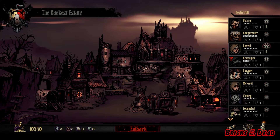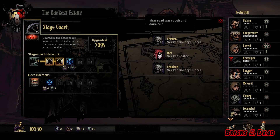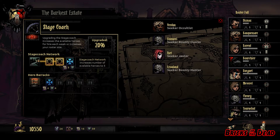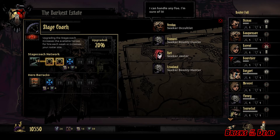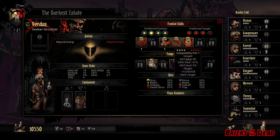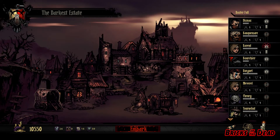Down here is the stagecoach, and this is where new heroes come in. The stagecoach driver brings people in, and just like with the campsite, we can upgrade the stagecoach to bring more people in every time, or upgrade our barracks to hold more heroes in reserve. Trust me, you're going to want as many people as you can get because you're going to be burning through these heroes like crazy. The four most recently brought in are an occultist, a bounty hunter, a jester, and another bounty hunter. If you right-click on any of them, you can see their information.